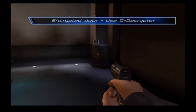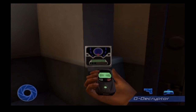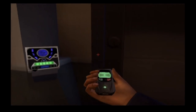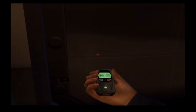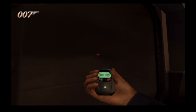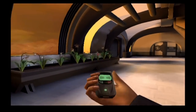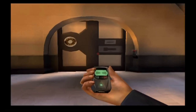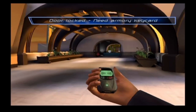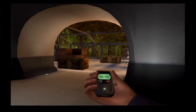So now we're going to use our Q-Decryptor, which is pretty handy. Don't you wish I had one of these? It looks like it could open a garage door. The name's Bond. James Bond. James Bond never gets his car garage door stuck ever, because he has an awesome garage door opener made by Q. For the most part — although Q isn't in this. R is the guy who took over after the Q actor passed away.